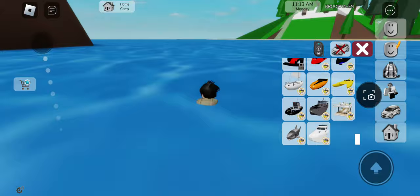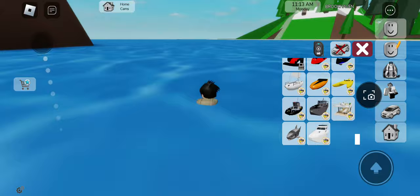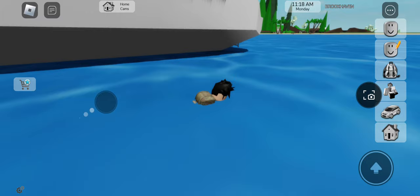So what they've added is the yacht. Now you can drive it as long as you have the boat pass. The boat pass costs like 300 Robux.